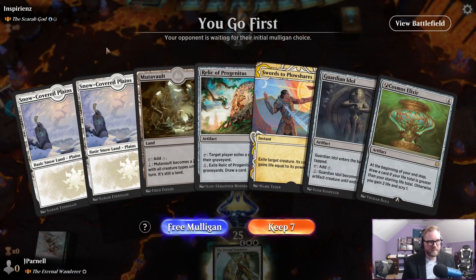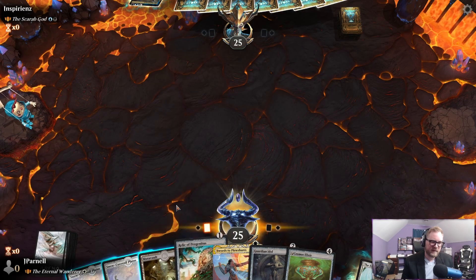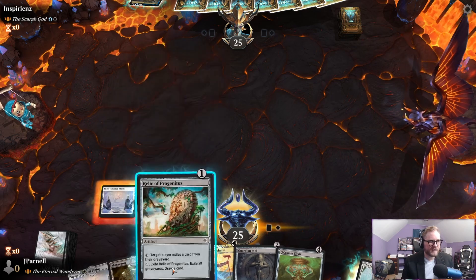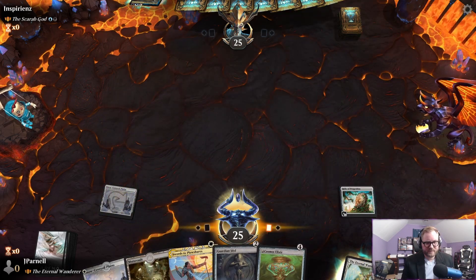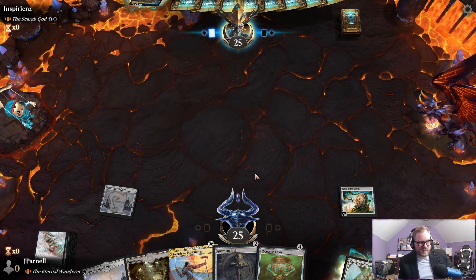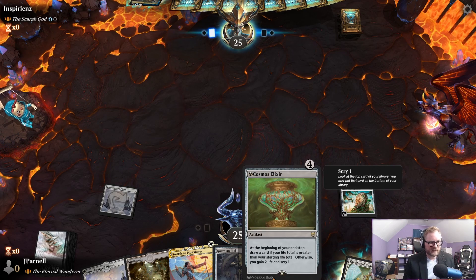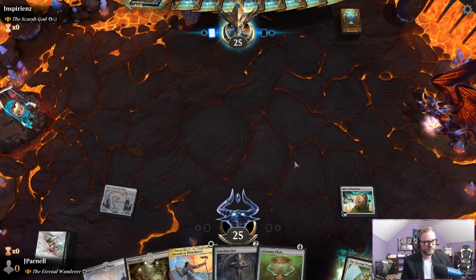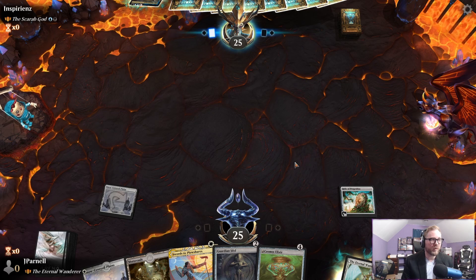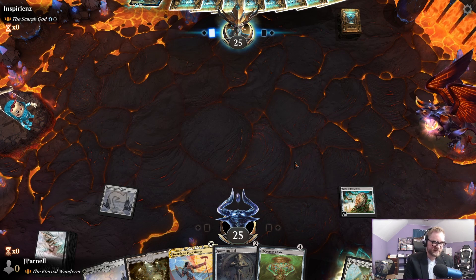We are on the play against the Scarab God and we're going to keep — we have a Relic of Progenitus, which is going to inconvenience the Scarab God — that would be an understatement. We can play Guardian Idol on two, Cosmo Elixir on three. This is like an ideal hand against the Scarab God, and we have a Swords to Plowshares too.